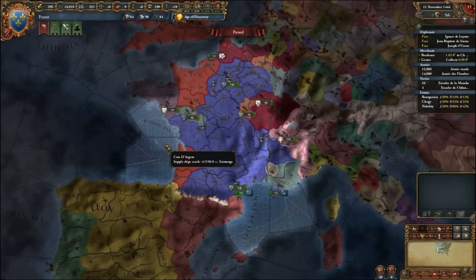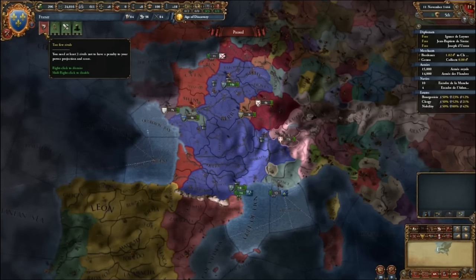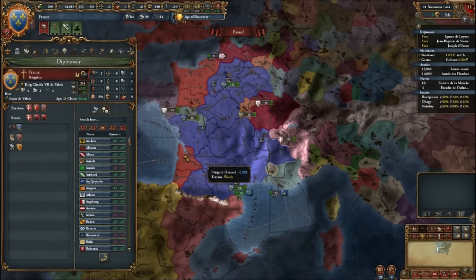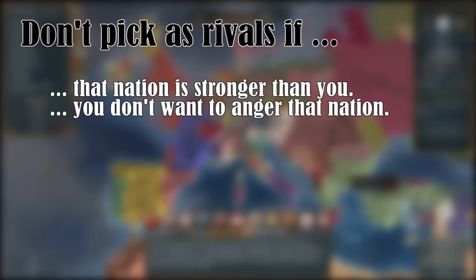Let's talk about politics — making alliances and picking rivals. At the start of the game, or when you're getting stronger or weaker, you have to pick rivals as indicated by this icon. Rivals will automatically hate you. You should pick your enemies as your rivals, or countries you want to conquer. You start every game with a set number of enemies, so it's smart to pick them as your rivals since they already hate you. I'm going to pick Denmark, the Ottomans, and England. When countries are your rival, it's easier to get their provinces in a war. Avoid picking rivals who are stronger than you or who you don't want to anger.